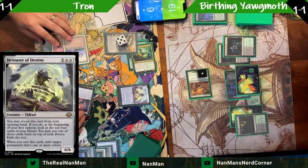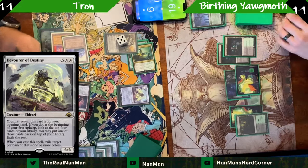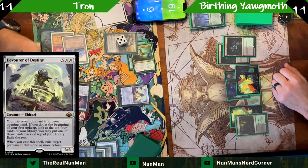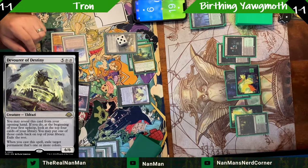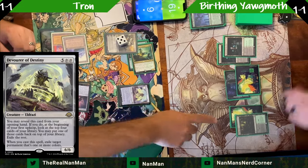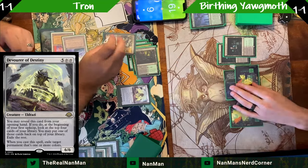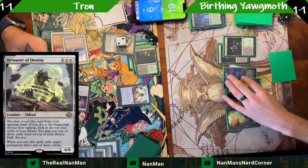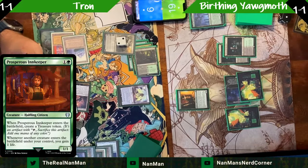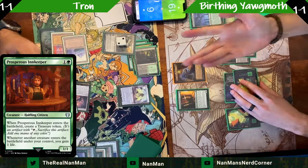There's our Devourer of Destiny to exile on the cast. Cast effects are so good — that card's crazy. Devourer of Destiny. Let's exile the filter land. Feeling like I'm struggling here — another half-term.